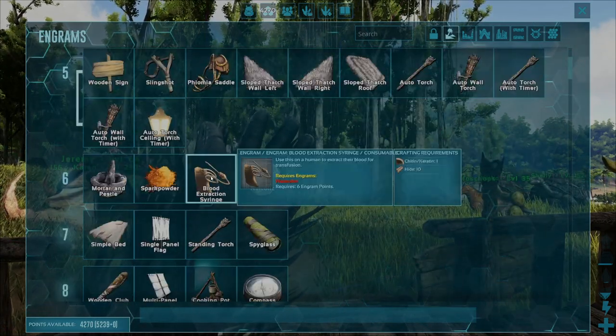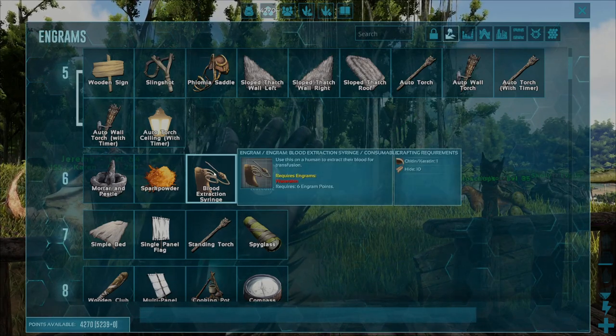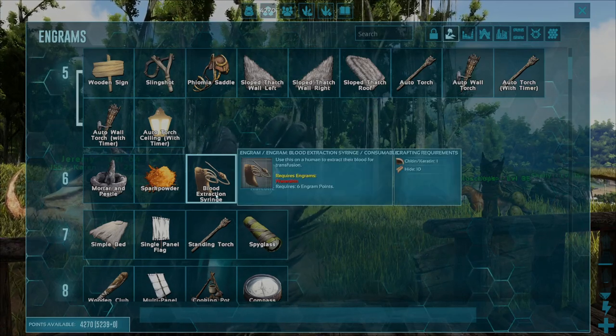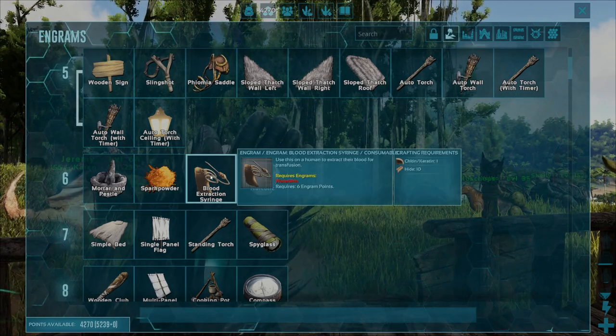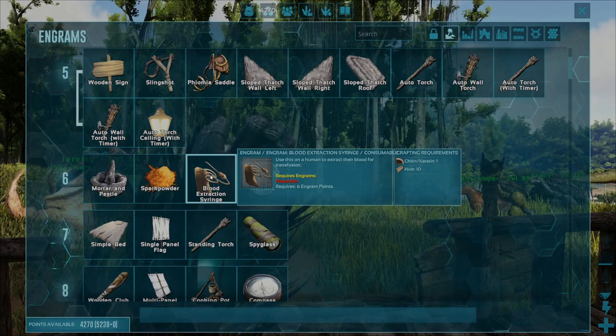To unlock this engram, go ahead and select it once so that you've got this nice blue box, then double click and the engram will unlock. You know that you've done it right because the text should turn white and the blood extraction syringe's background should come to full color as opposed to the darkened outline that it was before.